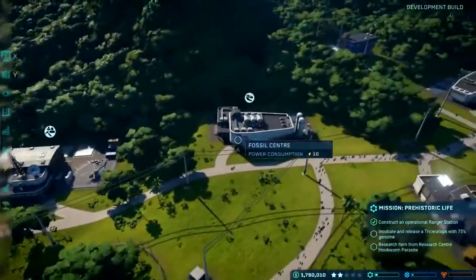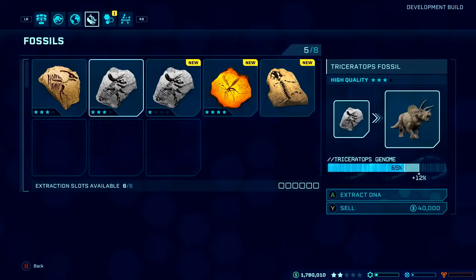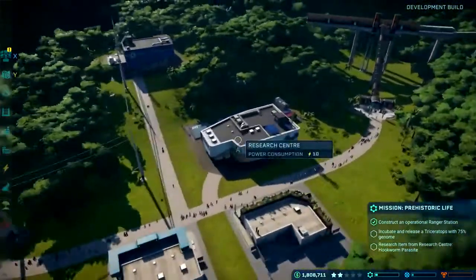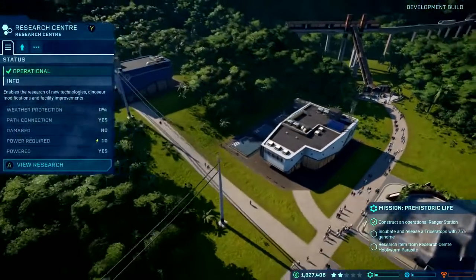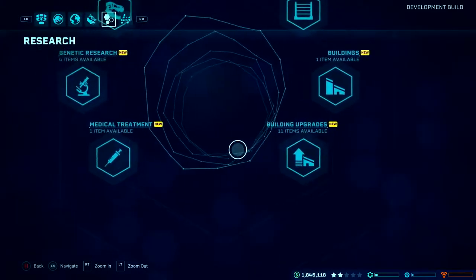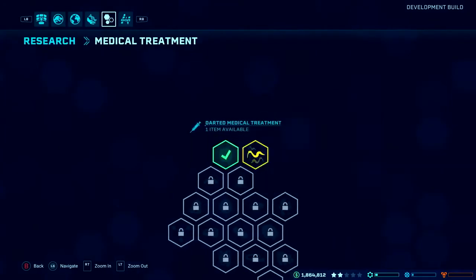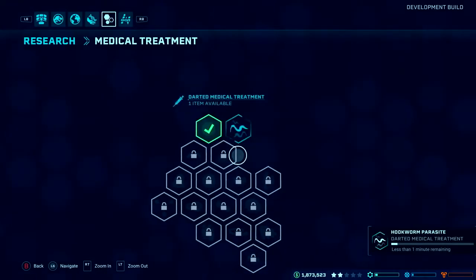The next bit of this task is to increase my Triceratops genome, so I'm going back to the Fossil Centre to find another Triceratops fossil and extract it. The game also has a research system - as you progress you can research new things to build and add to your park, including building upgrades, new fence types and medical treatments. The Ranger station is tasked with medicating your dinosaurs if they get sick, but you need to make sure they've got access to the relevant treatments and vaccines through the research system.